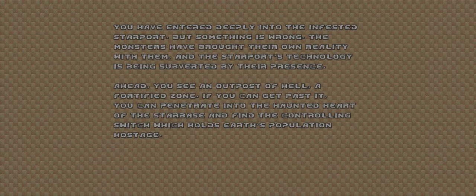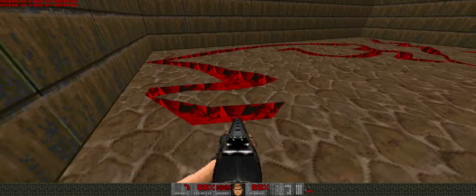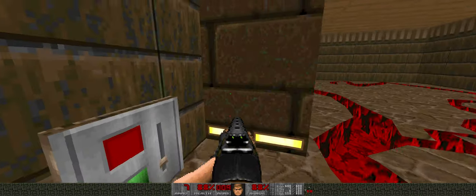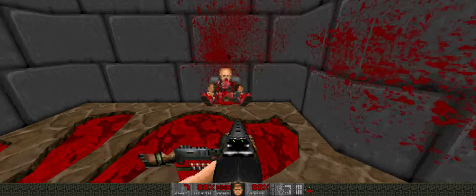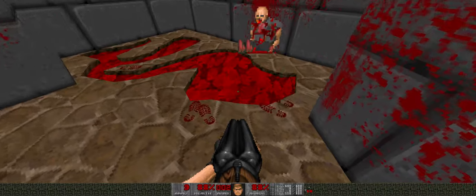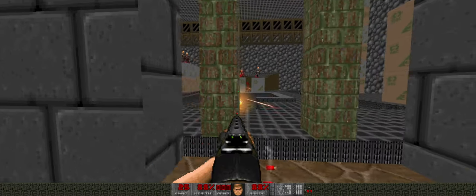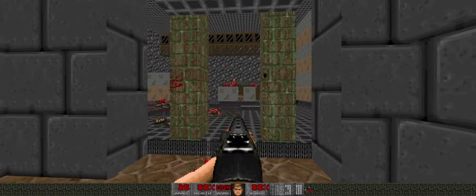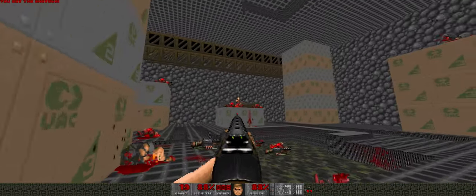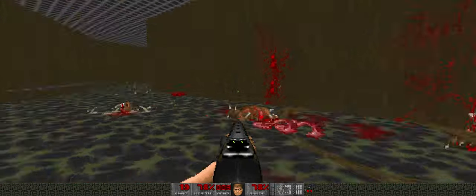I've entered deeply into the infested starport — something is wrong. Well, that text isn't mine, but as you can see this time I did a lot of detailing with the ground. I wanted to experiment with grounds and switches. I also wanted this to look like it fell down in the rain. I wanted this area to be like a transportation zone — where there's forklifts and crates going in and out. I didn't quite manage to finish that idea.